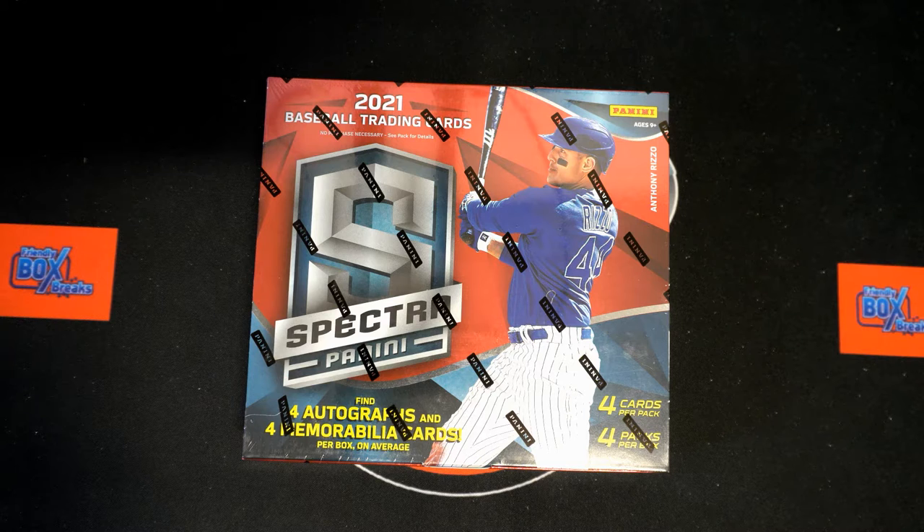All right, it is go time. We've got Panini Spectra baseball, this is box 632. First thing we need to do is randomize to find out who our bonus winners are going to be in this break. We have the Angels and Yankees up for grabs — Yankees in the number one spot, Angels in number two. We're going to take our list of owners and random that seven times.